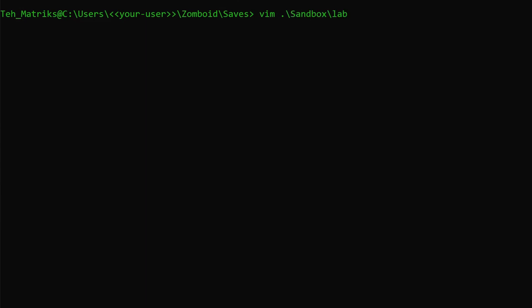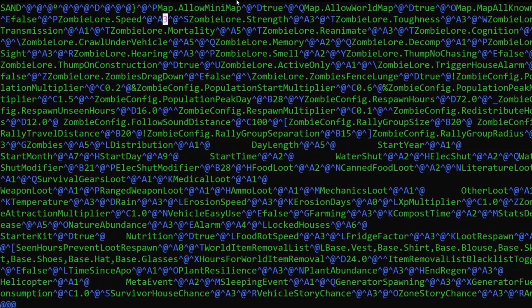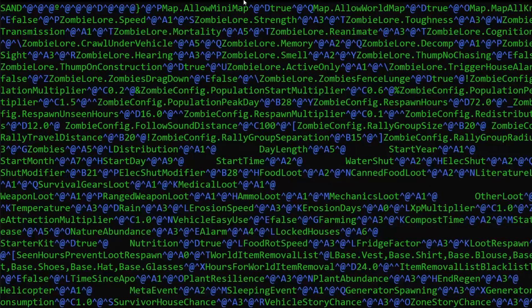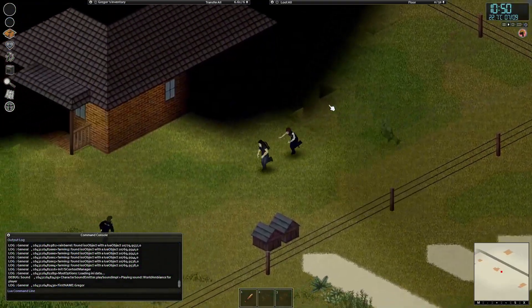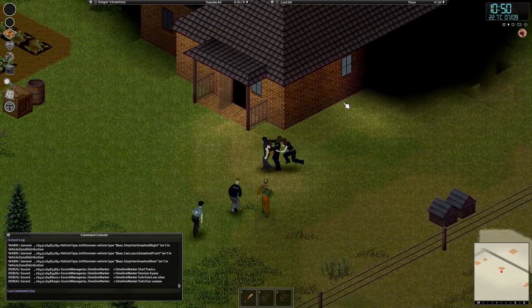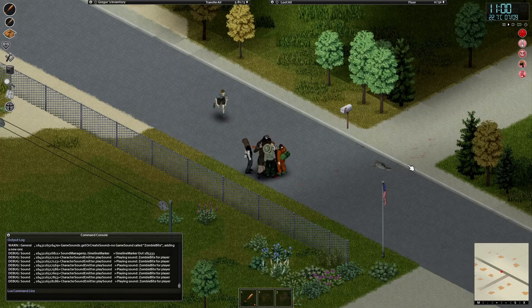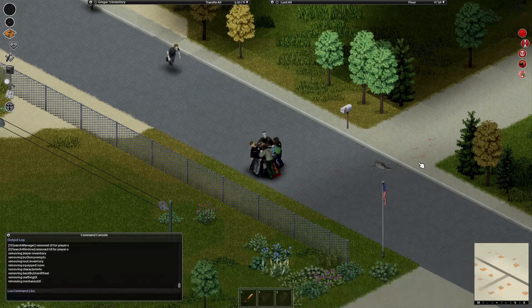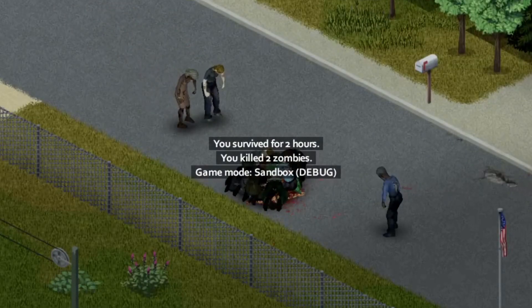But are you a pro gamer who enjoys doing things the hard way and flexing your XP online? Well, just as before, open the sandbox file in your favorite text editor and change the value from 3 to 1, then save and exit. As you can see, they instantly get faster and more of a threat. I intentionally did not enable god mode so I could feel more immersed.